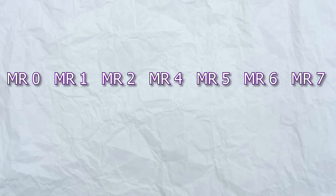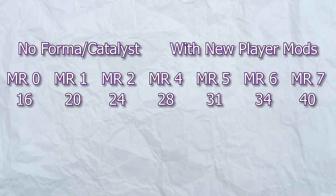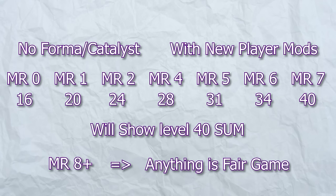From Mastery Rank 0 all the way up to 7, I'm going to provide builds without any forma or catalyst, with mods that you would expect an average new player to have, and test them on increasing levels from 16 to 40. I will show what their sum would be at level 40 for purposes of comparison. As soon as we hit Mastery Rank 8, I'm going to assume you have everything there is to have and test on level 100 enemies.